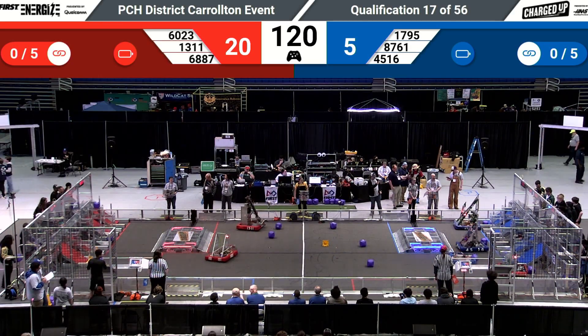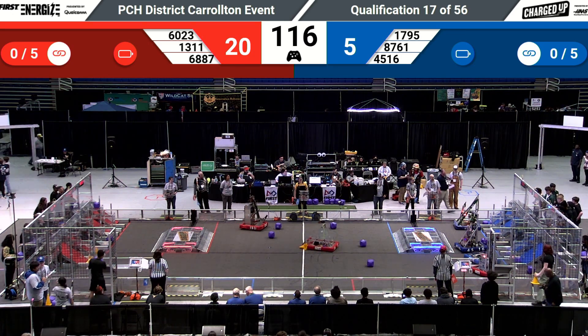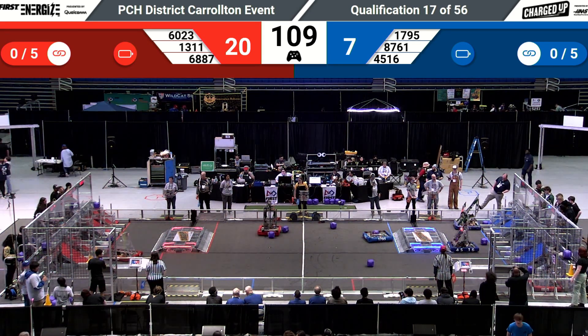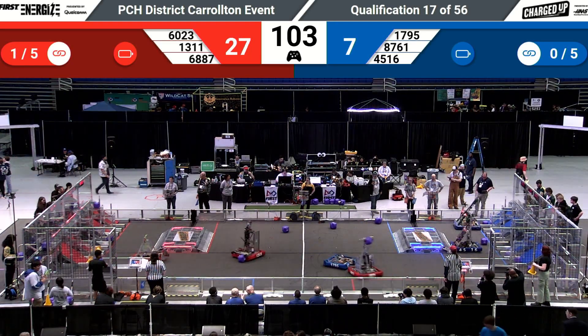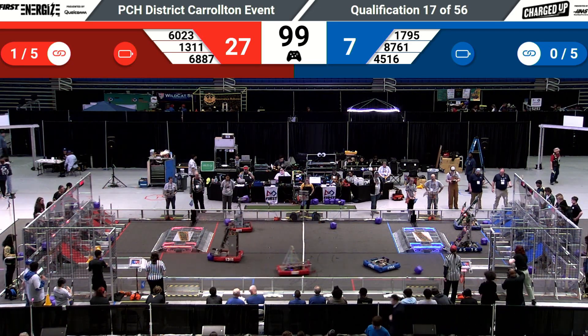60-23 over in the power substation. As 45-16 in their community, looking to push the cube in. 17-95 has a cube — that's the team clutch. Push it up against the wall, go out to collect another cube, get it into position, ready to score as 60-23 bounces off them.